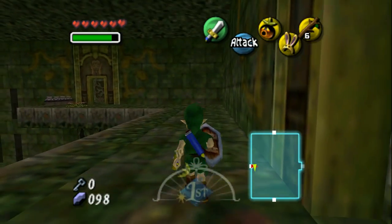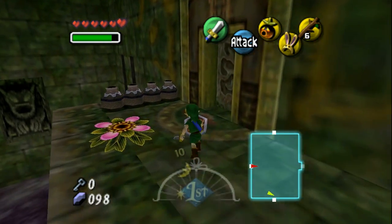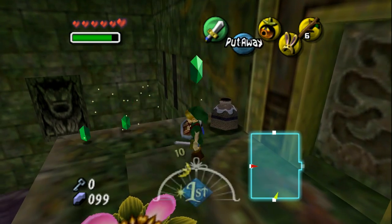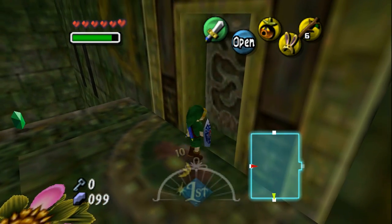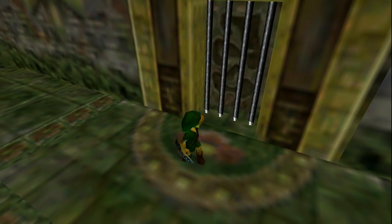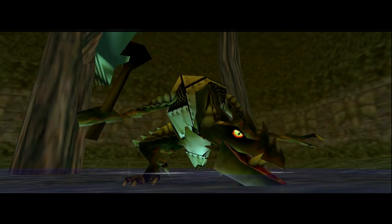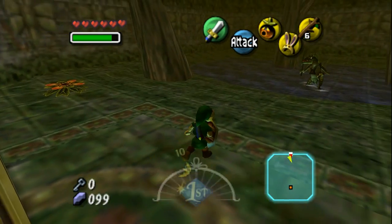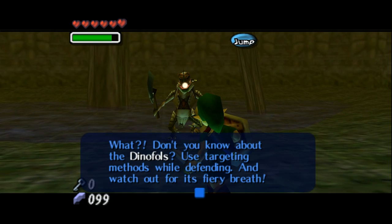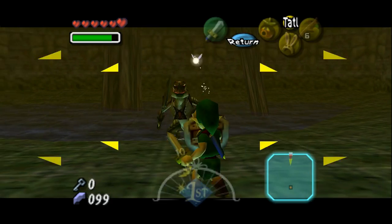I believe the mini-boss is through these doors right here, if I remember correctly. Yep, those are supposed to be hearts if we needed them. What you don't know about the Dinophiles: they use targeting methods while defending, and watch out for their fiery breath. Yeah, this one breathes fire.